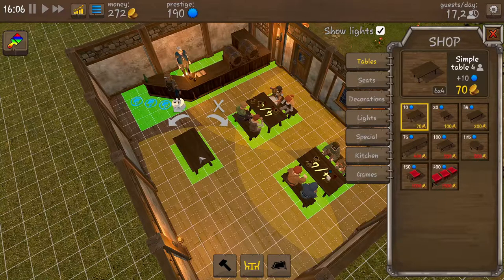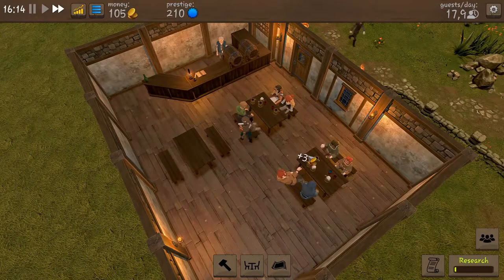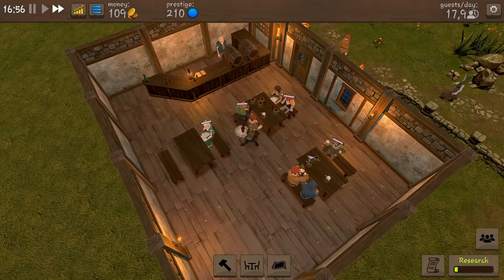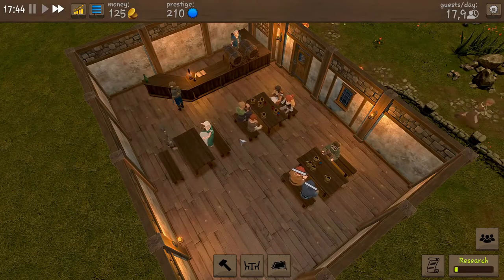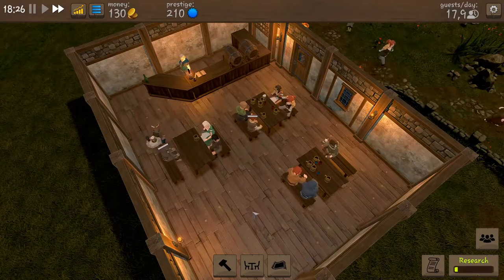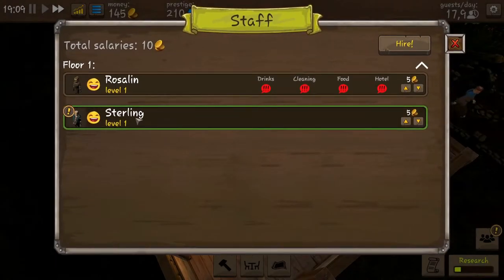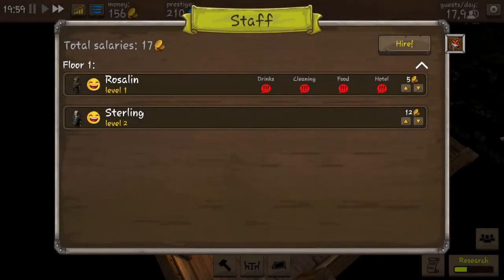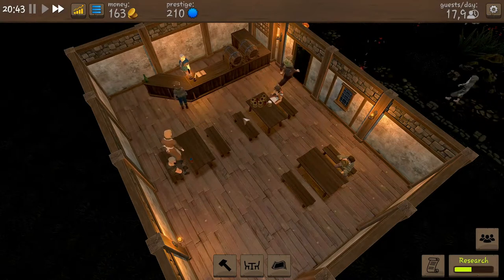An extra table costs 70 but it's okay, we can pay for it. Now we have some extra seating so more guests can come in. We can see our waitress isn't that busy all the time so there's plenty of time for her to bring the guests what they want. We don't need to hire an extra waitress yet. We can see it pays off that we have the extra chairs and extra seats. We can upgrade somebody - we can upgrade Sterling. I'm going to give him an extra drink to carry. I think that's good.